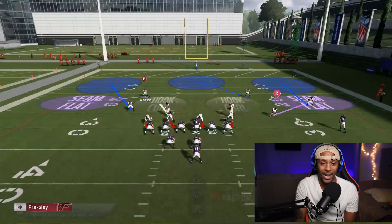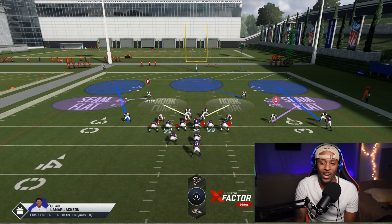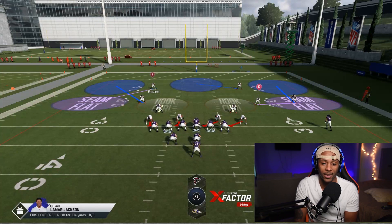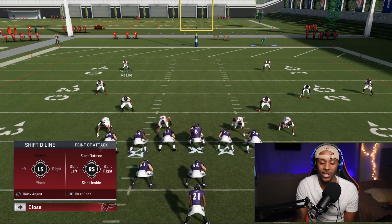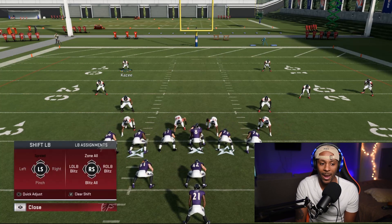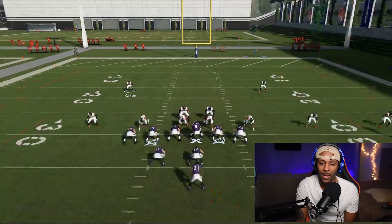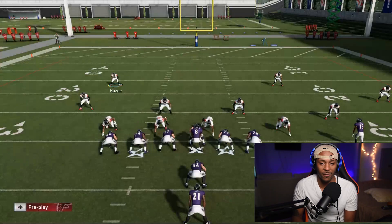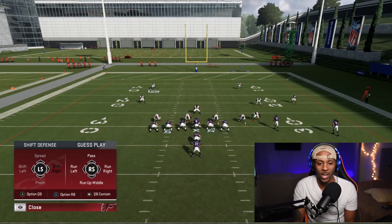If I shift them to the left, my entire defense shifts left. If I pinch, even my secondary comes down — it's like pinching your line and linebackers together. If I spread, it's the equivalent of backing up and spreading out your d-line. If you want to shift both your d-line and linebackers at once, it's faster to do a whole defensive shift and just pinch once — moving three groups at a time instead of one individually.